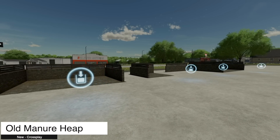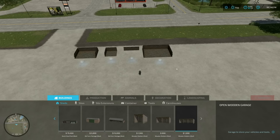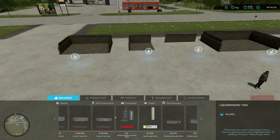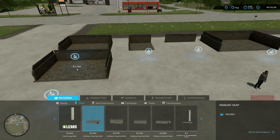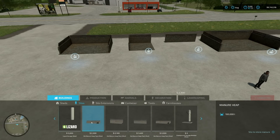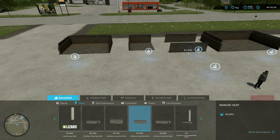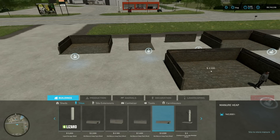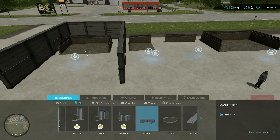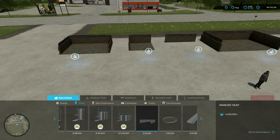Next to last new mod for all platforms is the old manure heap pack, which comes with a couple of pieces you can place down however you like. Found under silos, there's a full boxed-off version at 100,000 liters, a corner version at 80,000 liters, a wall mount version at 90,000 liters, and another piece at 140,000 liters. Interestingly, the base game version holds four million liters, and this pack is not 40 times smaller than that, so the numbers are a bit questionable.